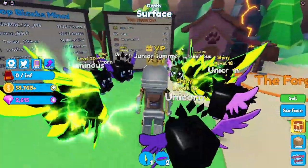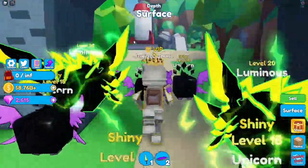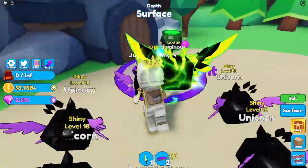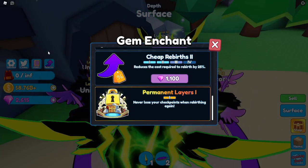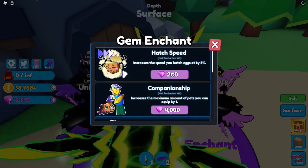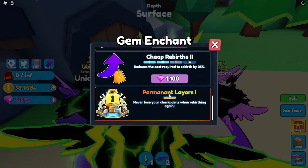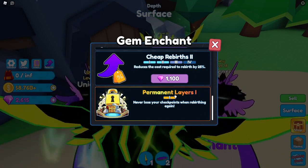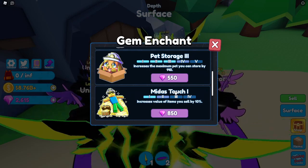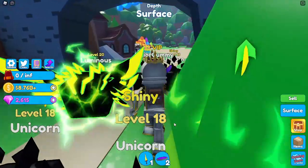I still don't know how 9,000 rebirths is even possible. If we go to the enchantment section — the Gem Enchantment — that's probably coming in the next update as well. Currently I'm going to be trying to unlock all of these, get a lot of rebirths, and then enchant everything. Permanent Layers is definitely worth it if you're wondering what to get — very worth it, and then keep going down to the best ones.